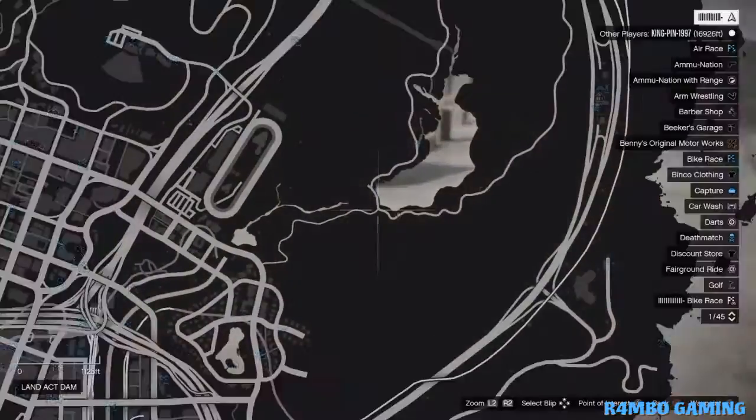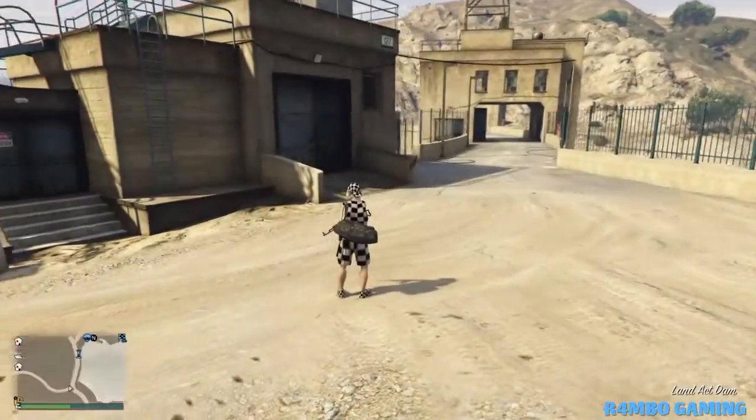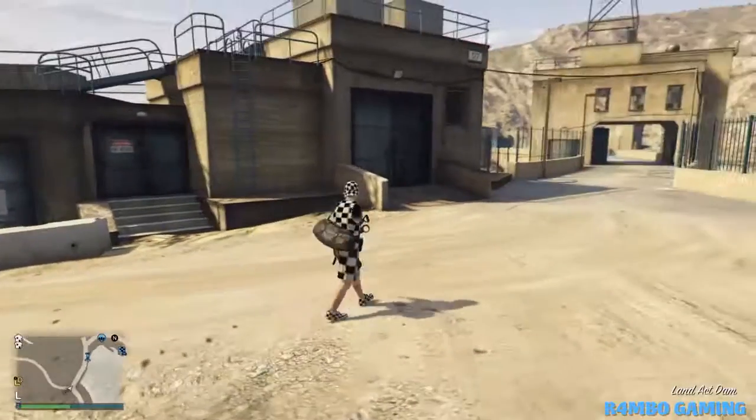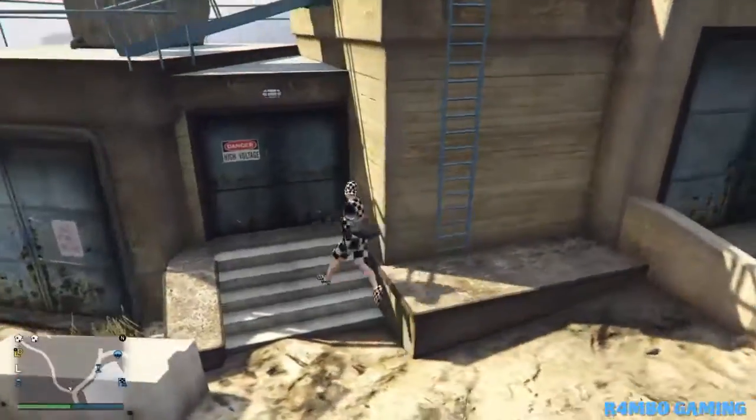Okay, so to start this off, what you guys want to do is just come to the location I'm showing you guys right now. From here, all you guys want to do is just come to this little building. And once you guys are here, all you guys want to do is just go ahead and proceed climbing up this ladder.